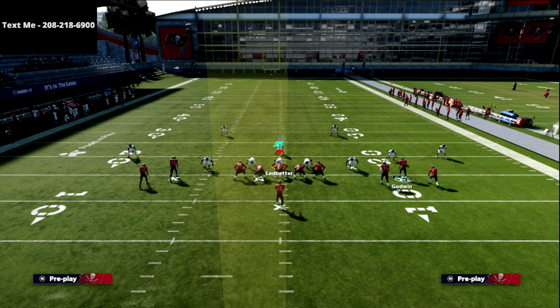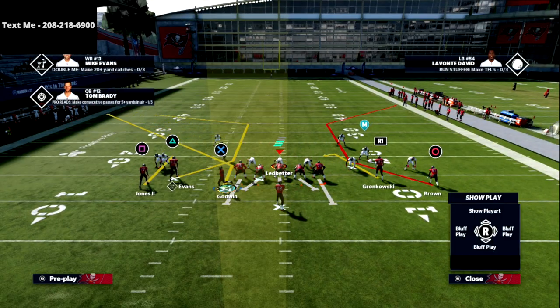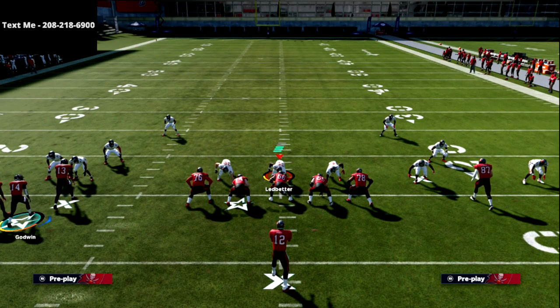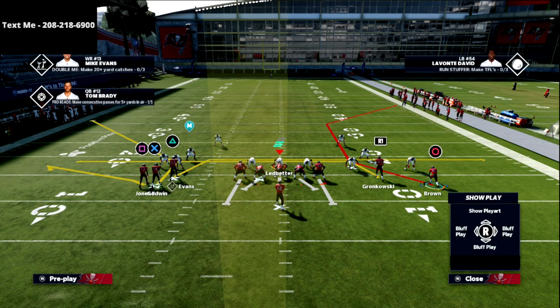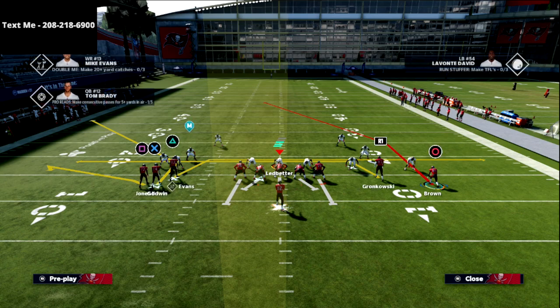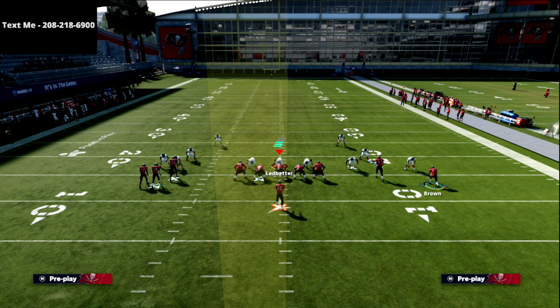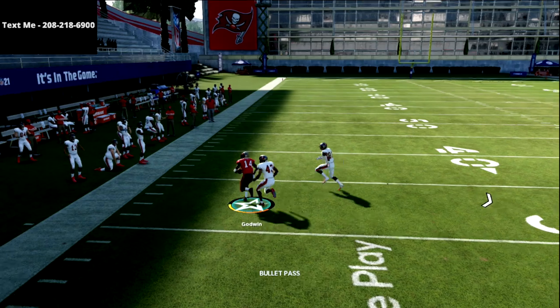Another way to run this same concept is out of the play post corner read. I'll motion the X receiver over now — whenever you motion somebody in this formation they always go to the same spot. I'll run the same concept with X: flat, drag, drag, and you can choose to leave circle on the seam route or put him on a post. I tend to leave him on the seam route, though you can put him on a dig, post, or curl. With a skinny post on circle, watch how wide open X gets on that corner — real smooth, real simple.